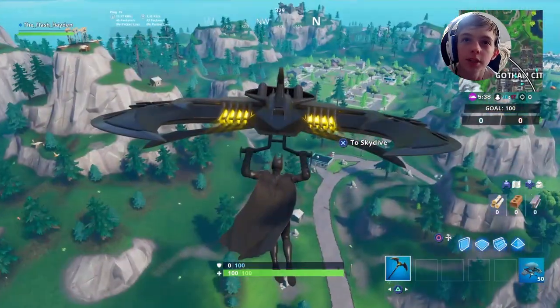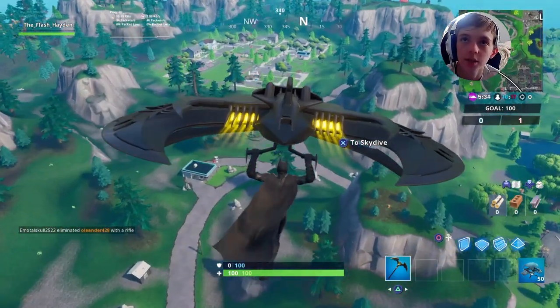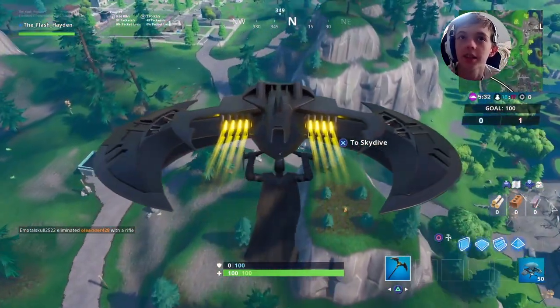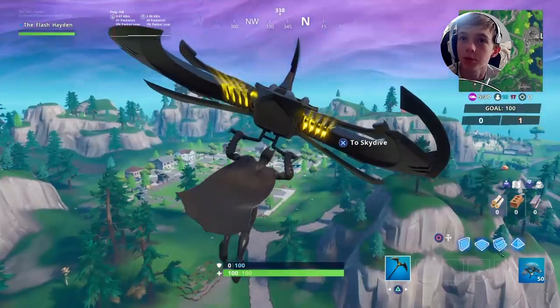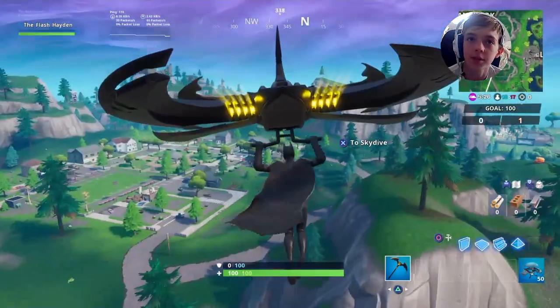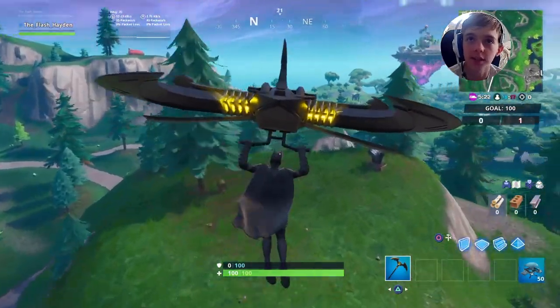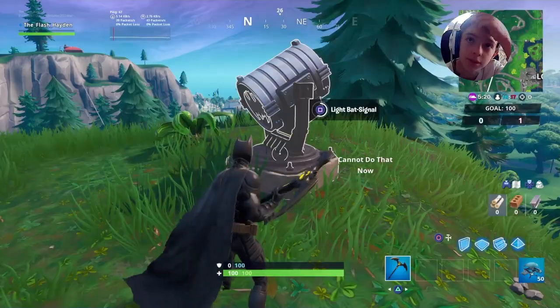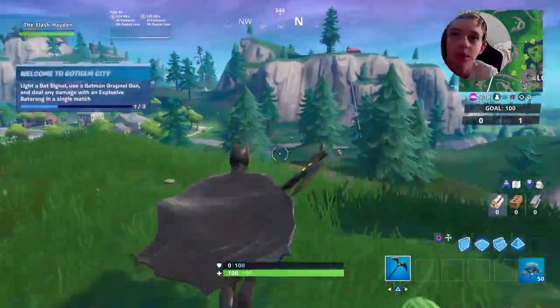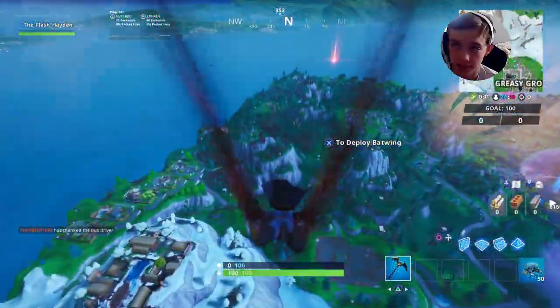The first challenge is you have to turn on three different bat signals. One is between Loot Lake and Pleasant Park on one of the mountains. All you have to do is go visit it, turn it on, and you're done. There are multiple different ones — there's one at Lazy and others — but the first one I went to is right here between Pleasant Park and Loot Lake on the mountain. The next one is at the villain lair.